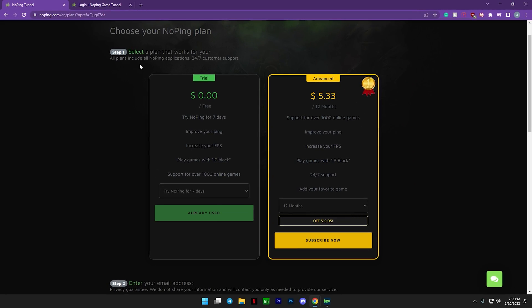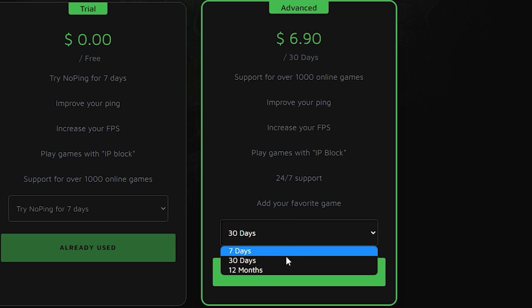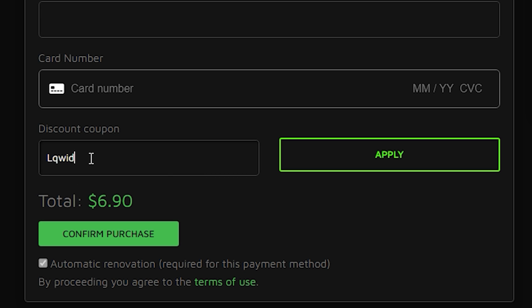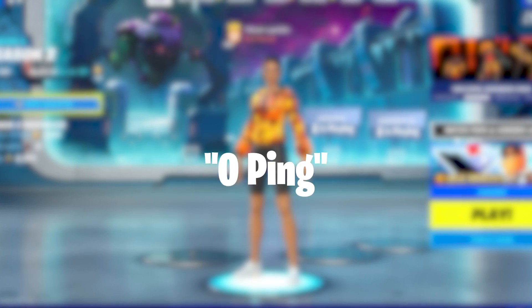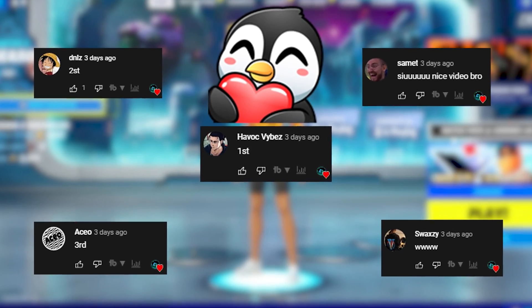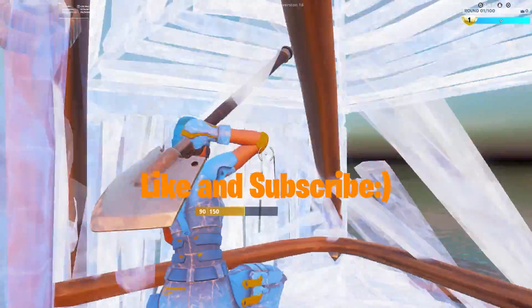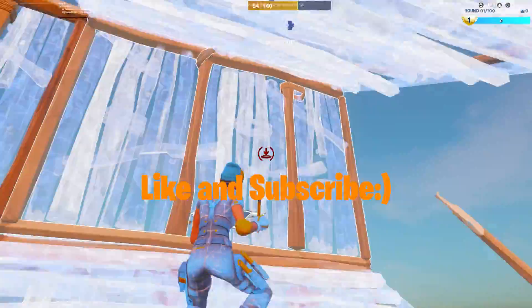After your trial finishes and you love the results, go back to the website, click on 'Buy Now,' and choose the amount of days you want to buy. Scroll down to where it says Discount Coupon and type in my name, which is Liquid — that will take 20% off the total order. If you made it this far into the video, comment 'zero ping' so I know who watched all the way through. If you found this video helpful, please drop a like. My name is Liquid and I'll see you guys in the next video. Peace.